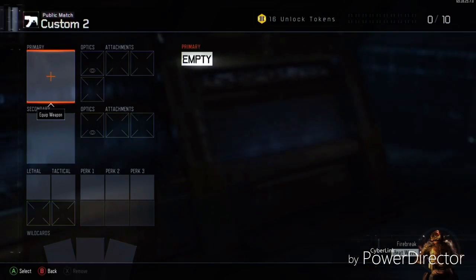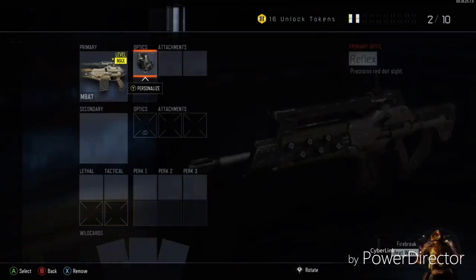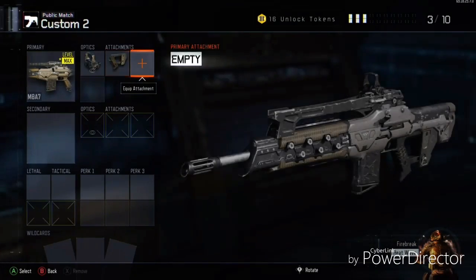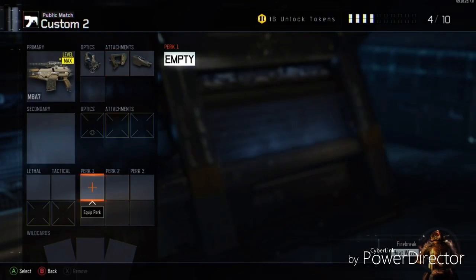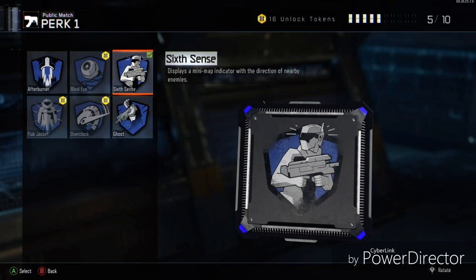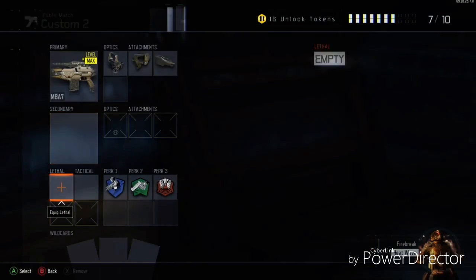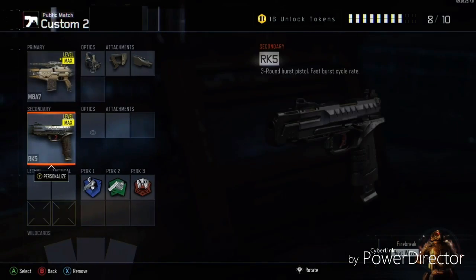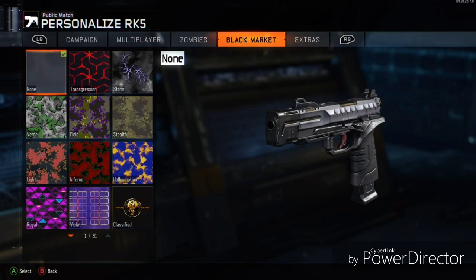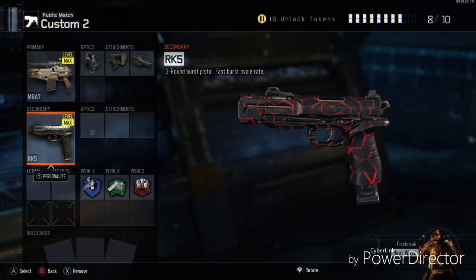For the next one, we're going to do my Assault Rifle TDM class. This is going to be Reflex Sight, Quick Draw, and High Caliber. We're going to go with Sixth Sense — actually let's go with Ghost with the Assault Rifle. It's a little easier when you don't want people running up in your face. Then we're going to go Blast Suppressor, Fast Hands, and RK5 as backup.